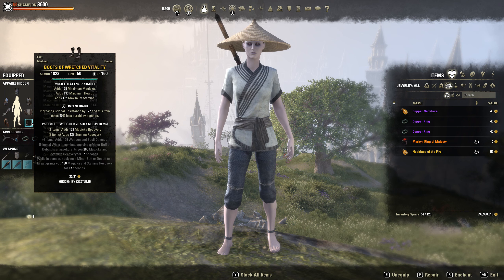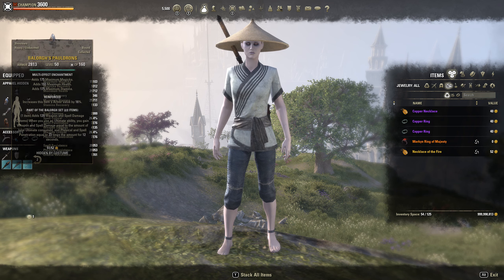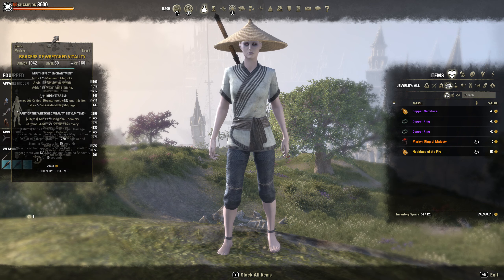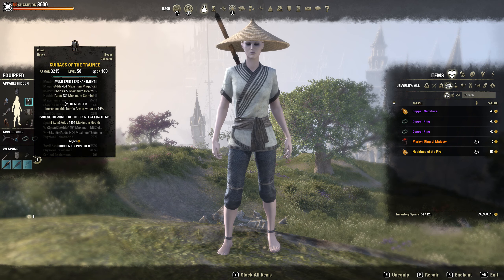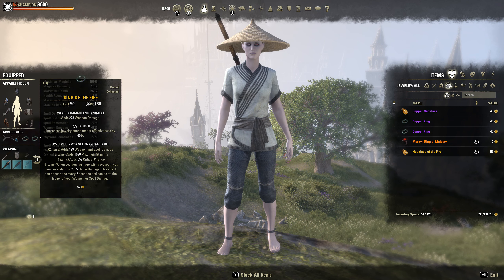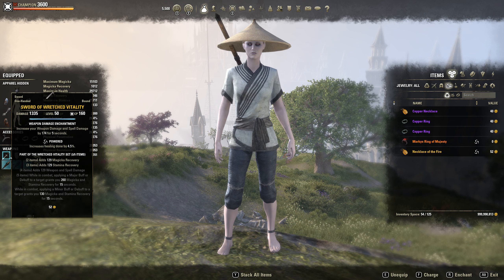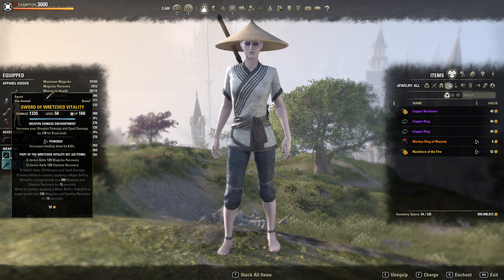For our traits, we're running 3 Impen on our medium pieces and 4 Reinforced on our heavy pieces — legs, shoulder, helmet, and chest are all heavy, the rest is medium. We're all running Prismatic glyphs by the way. Our jewelry is all Infused with weapon damage enchants. Our shield is Sturdy with max damage, and then our weapon has a weapon damage enchant with Powered.